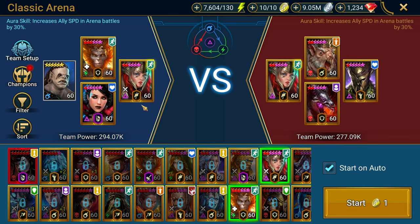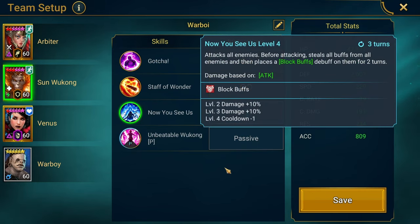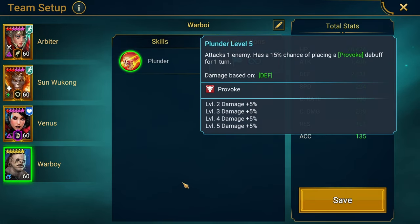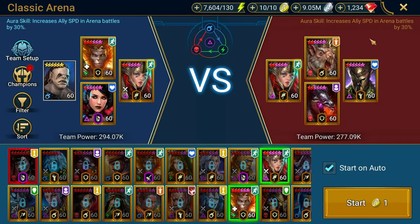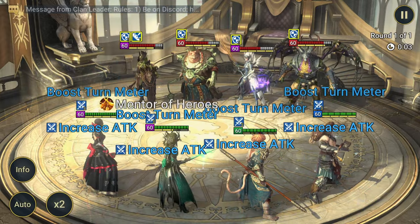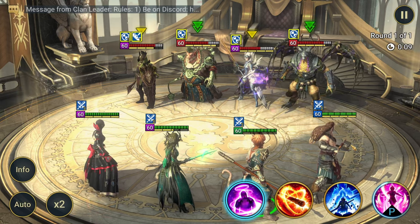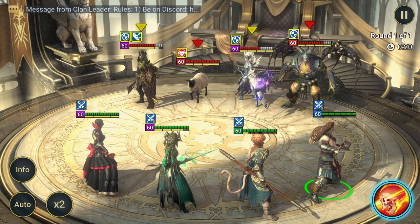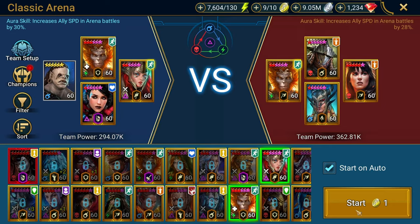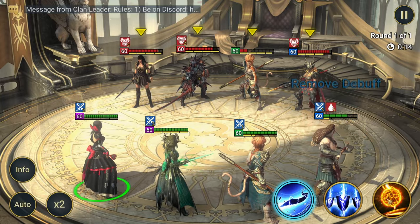We're going in with Arbiter for the speed boost, Sun Wukong who has the buff strip and block buffs with 809 accuracy, Venus to place decreased defense and weaken, and War Boy to smack with his A1. My Arbiter isn't the fastest on this account. He has no attack-related buff — I should have brought someone who increases defense, that would have been cooler. 14,800 damage — let's do this.